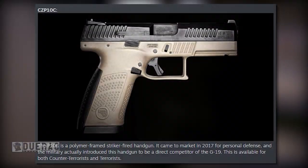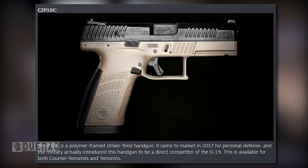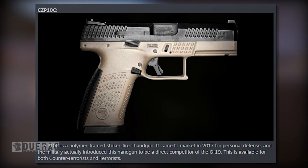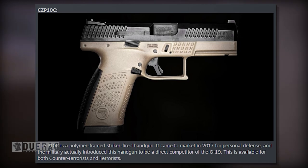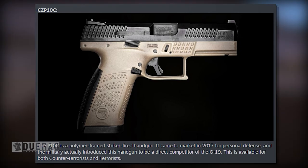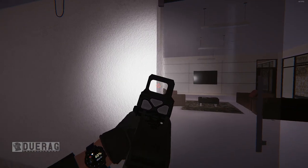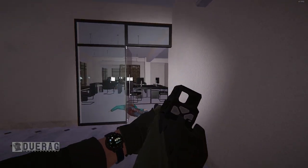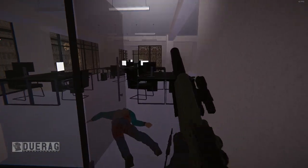Up next we have the CZ P10C, a pistol. It's a polymer-framed striker-fired handgun that came to market in 2017 for personal defense and the military. It was introduced as a direct competitor to the G19, which is kind of like the standard issue for a lot of people. This is available for both counter-terrorists and terrorists.